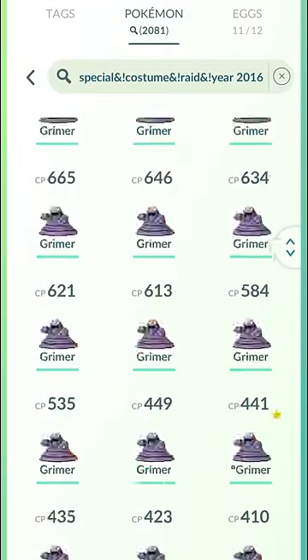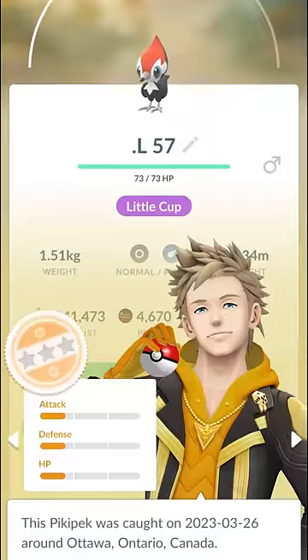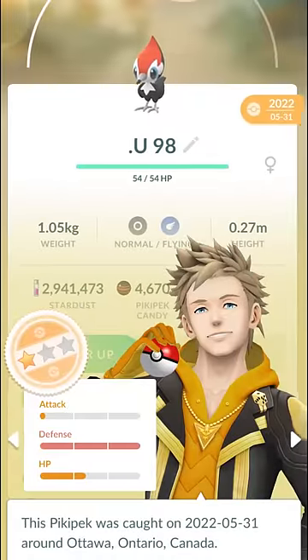Now, as you can see here, using that search string is going to show me a bunch of Pokemon I could potentially transfer. I do want to note there are still exceptions in which some Pokemon with good PVP IVs, like this one, do get through, but this is a great starting point when transferring Pokemon and is one of the most useful things in Pokemon Go.